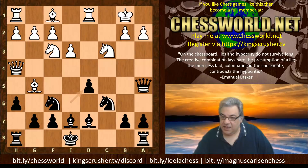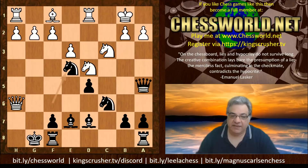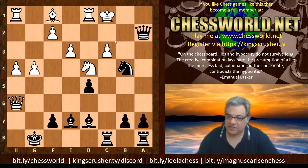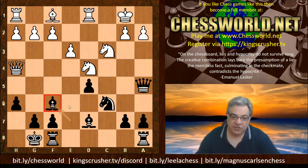e takes, and now Knight d4 - yes, this is pretty tricky. Black castles, and now there's no sacrifice - Bishop takes h6 just doesn't work. White played Bishop takes f6. If Bishop takes h6, g takes, Queen takes, black just plays Knight e4, the g5 square is covered, and there's pressure on c3. So Bishop takes was played, giving Lasker the dark-square bishop without the counterpart.